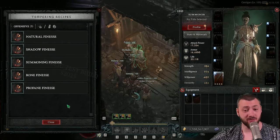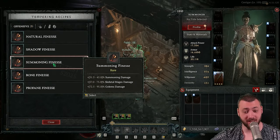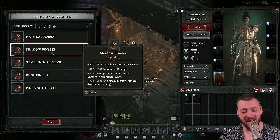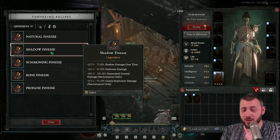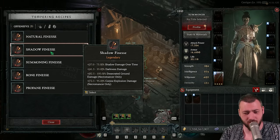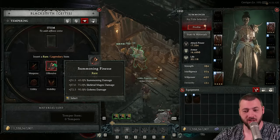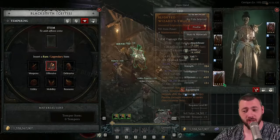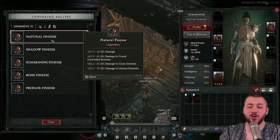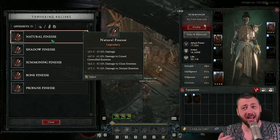For the offensive augment, you have two choices: either increase your Skeletal Mage damage or your summoning damage — that directly makes your Skeletal Mages stronger. Alternatively, you could go for shadow finesse and increase darkness damage, which boosts all shadow damage — everything you do and the mages. Technically you could go for corpse explosion too, but Skeletal Mage damage is the biggest plus you can get. This can go on your gloves, amulet, wand, and offhand as well. Technically, an all-damage bonus goes to you and your minions as well.